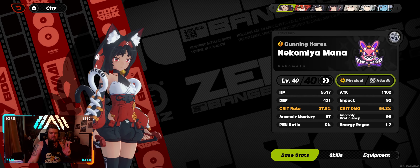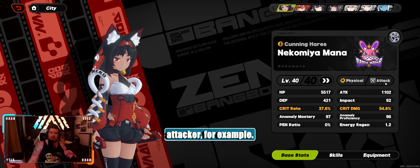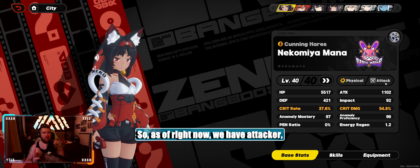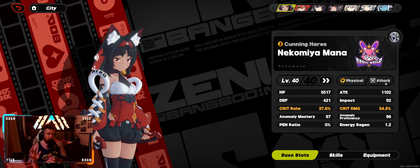What do I mean? For example, Nekomata is an attacker. So as of right now we have: Attacker, Anomaly, Stunner, Defender, and Support.